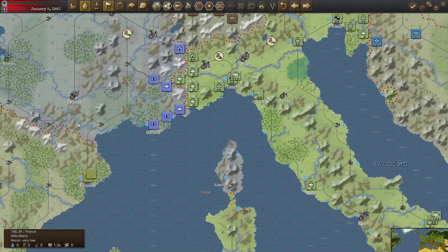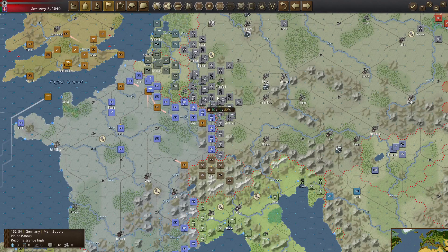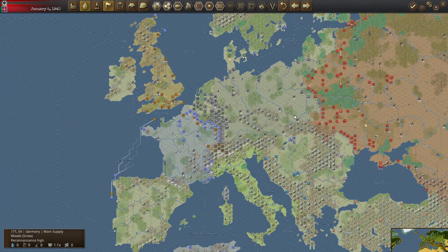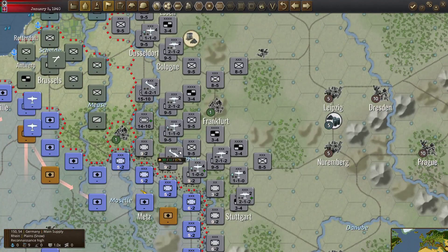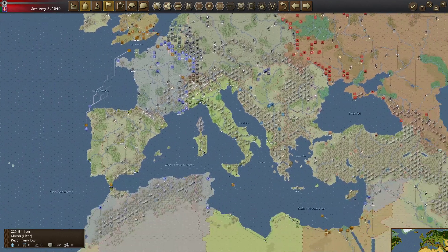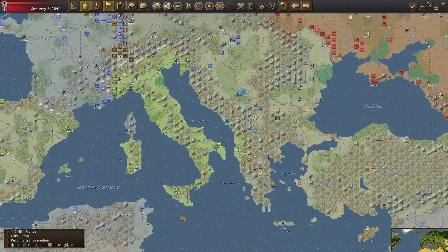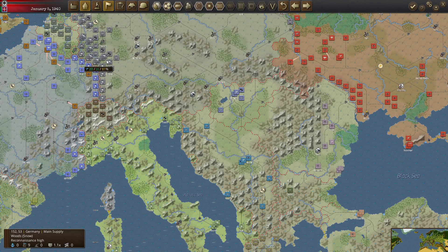Spanish units aren't very strong, so you'd require German units down there. Sending more than the Blue Division — four or five weak corps or something — to the eastern front doesn't make up for the Germans needed to help defend Spain. What I do want to try is influencing Vichy France and Vichy Syria to join the Axis and see how that works — something a little more doable.